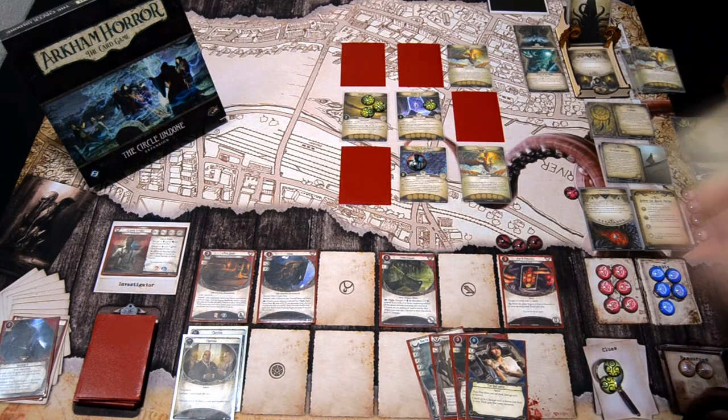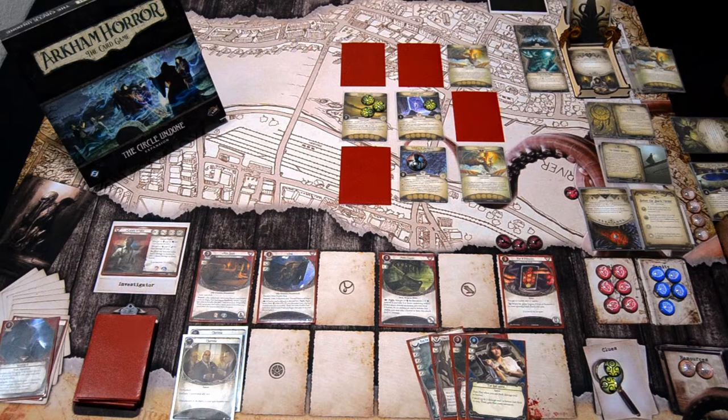We check the campaign log — if Gilman's Journal is listed under mementos discovered. It is! So we are able to find our way; otherwise we become hopelessly lost. Each investigator must either move to the location to his or her left, or move the placement of their location once to the left, placing empty space in spots previously occupied. We have the journal, so we don't have to move. Then Agenda 2 — it awaits. Each location is connected to each adjacent location.